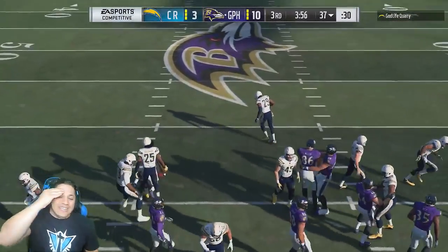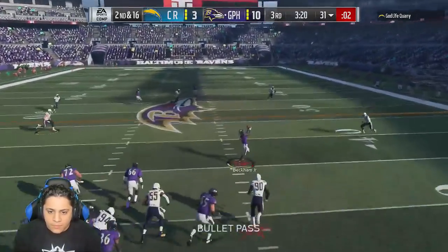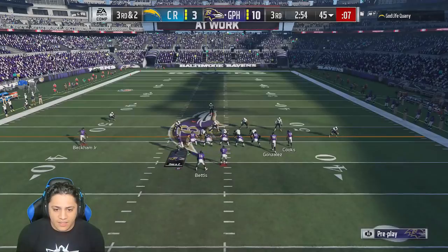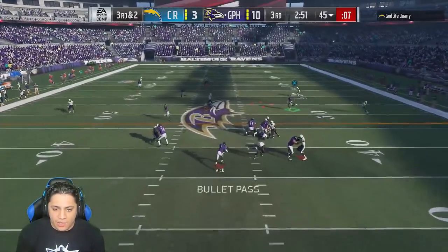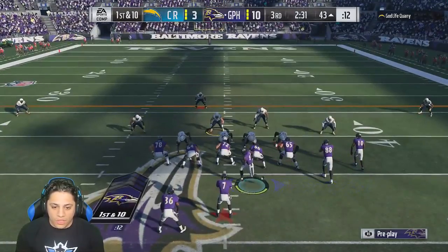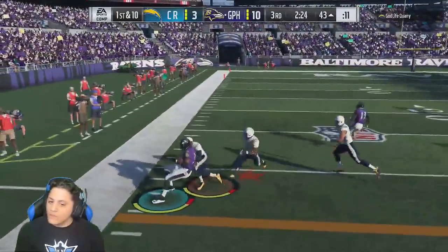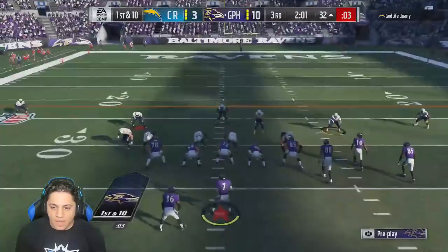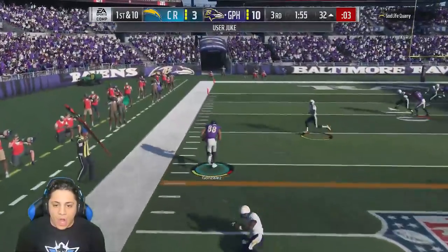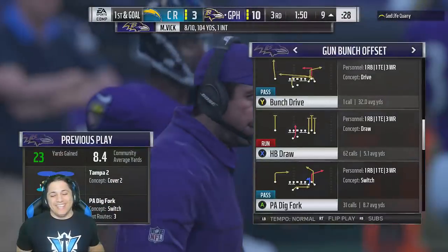Oh my god — nice dive with Sherman, man. Fall down to the ground — oh my god, that was Sean Taylor coming to take his head off. That's a dot, possession catch. No reason to even attempt to take a hit. Give him the same look and run the draw. First down, baby! He's blitzing off the edge — gotta go underneath. Get that juke off, get that spin off too. Oh my god — I was going to hurdle and he chopped me.